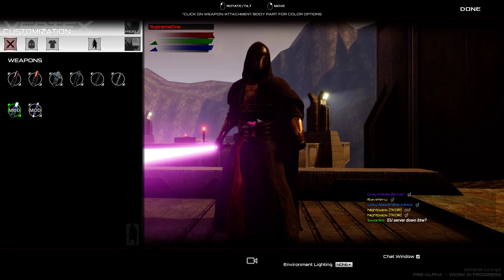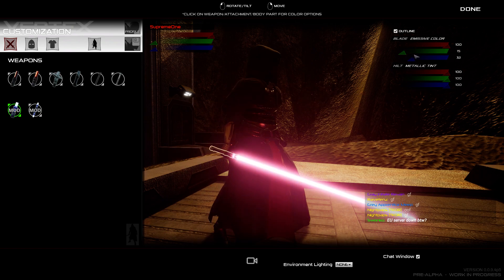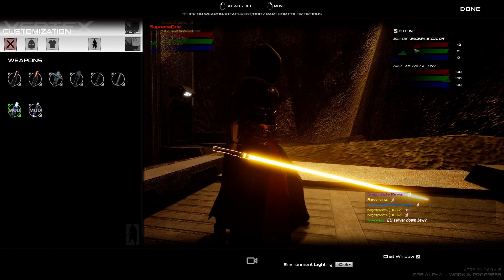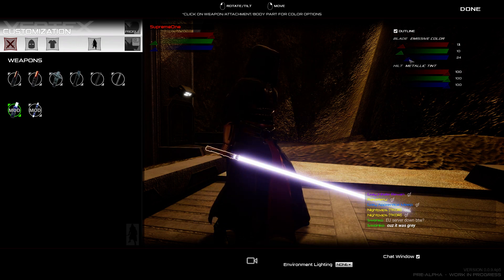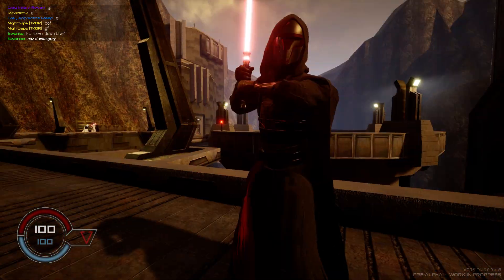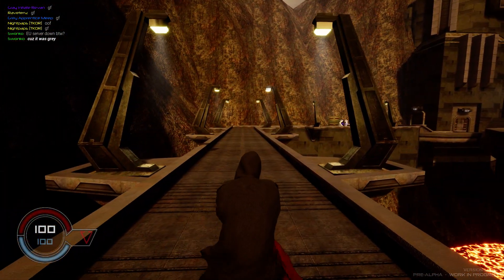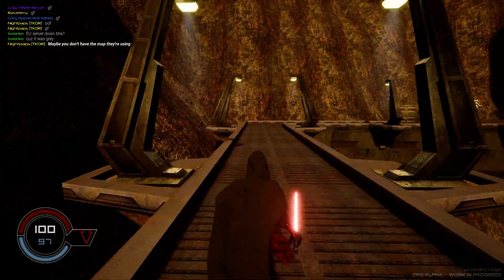I think I'll change it back to red to look slightly better on this outfit. Purple looks best for the Star Forge version of this outfit. I just need to figure out how to make it red again. There we go. This is so sick — we can finally play as Darth Revan himself in all his glory.